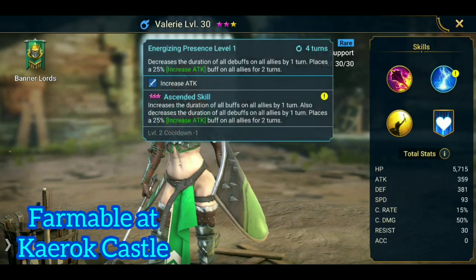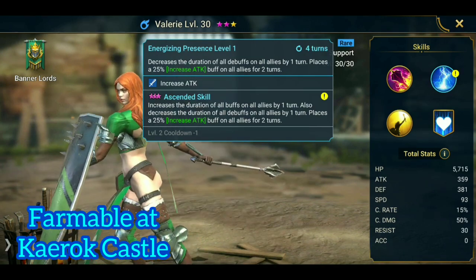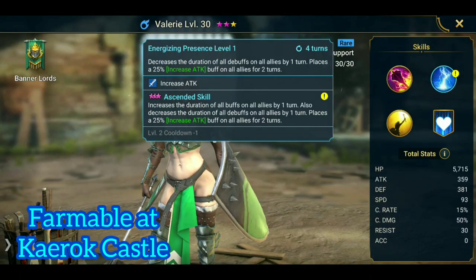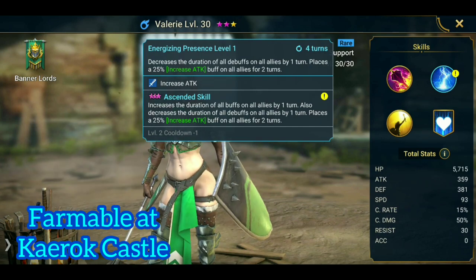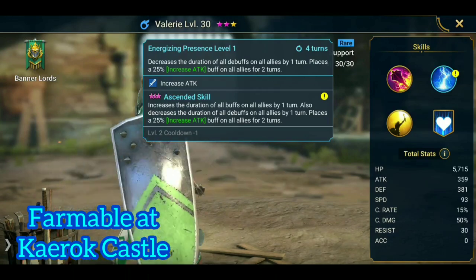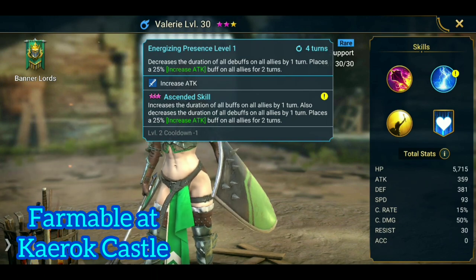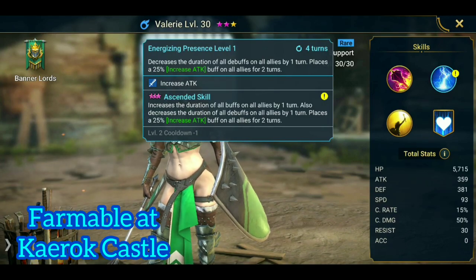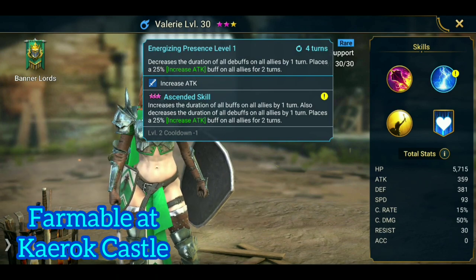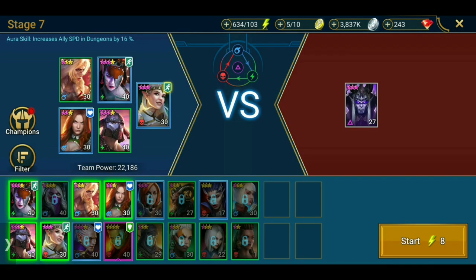Valerie's second skill decreases the duration of all debuffs on all allies by one turn. That is useful to clear those weakens and block buffs. She also has an increased attack, though it's not so important for us. If ascended, she increases the duration of all buffs on all allies by one turn on top of it. So the moment our buffs are removed, the ascension version of her skill is of no use for us, but we can decrease the duration of those block buffs and weakened debuffs.